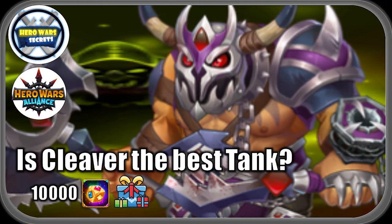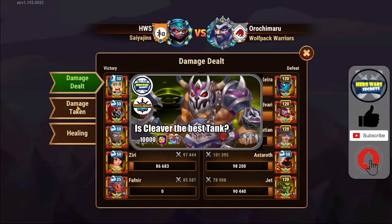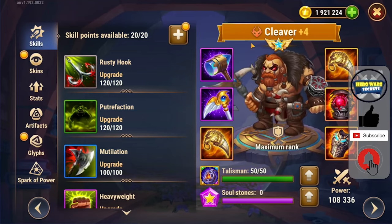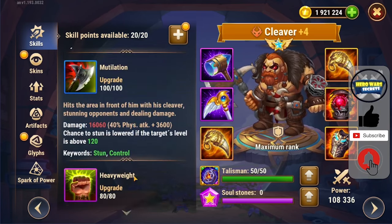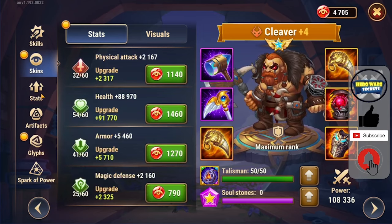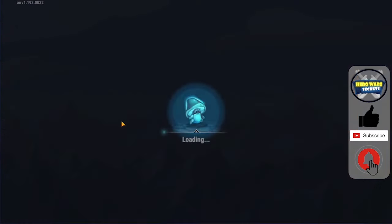Today we are going to make a review of one of the best tanks, if not even the best tank in game — Cleaver. More specifically, we are going to see how he is performing after his talisman release, which we have now in my account pushed to max with decent stats, so that we can test him against several enemies. All useful insights are relevant to the Hero Wars Alliance mobile version of the game.